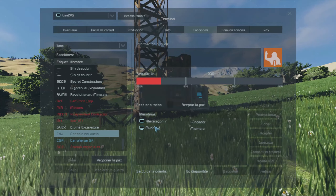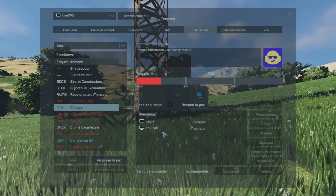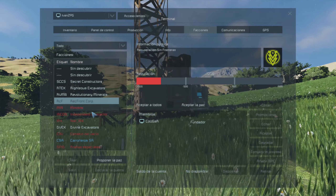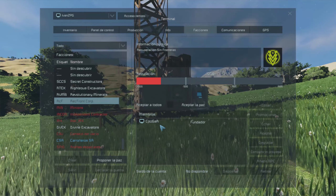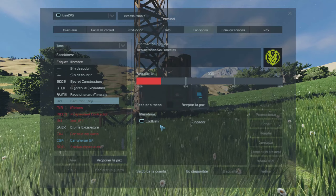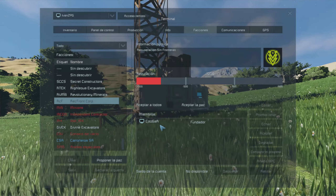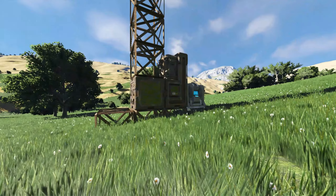Está el Consejo del Vacío con dos jugadores, Minions también con dos jugadores, Red Front Corp que es de Batman — o Cougar, como pone su nombre dentro de Space Engineers. Va a estar bastante interesante la cosa aquí con nuestros Carroñeros dando guerra.